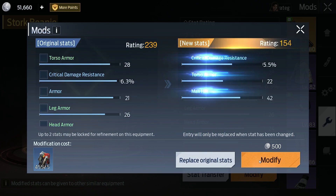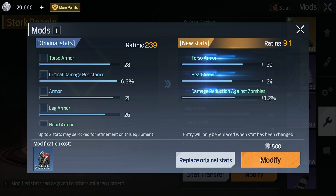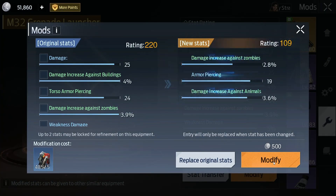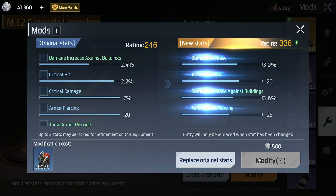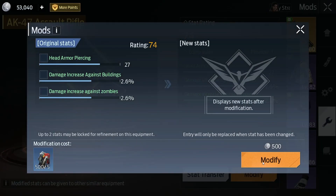This will require 500 coatings of the corresponding level and 50,000 silver. Based on how the failure compensation system works in crafting, I assume that the chance of obtaining purple stats during item modification is approximately 1%. I was able to prove the functionality of this system only the third time, since during the first two attempts I received a purple stat much earlier. On your screen you can see how it was.